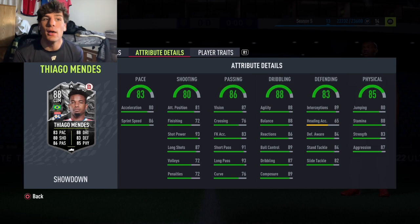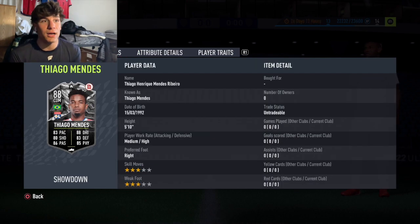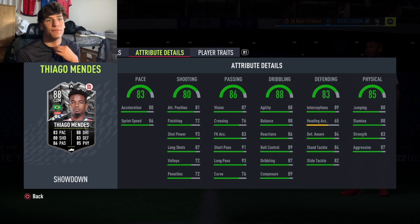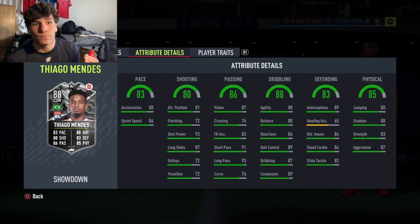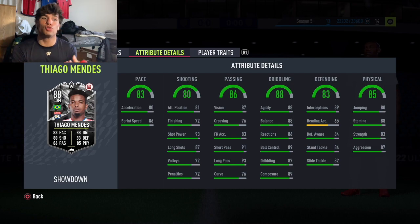On to dribbling: 88 overall dribbling with 88 balance and 88 agility — more than enough for someone who's 5'10". That dribbling stat combined with the pace and height is going to make him feel super smooth and super fast in-game, able to cut off passing lines even under pressure. He's got 89 ball control, 87 dribbling, and 89 composure. The composure is big given how low his finishing is — it'll help when you're ripping those long shots.